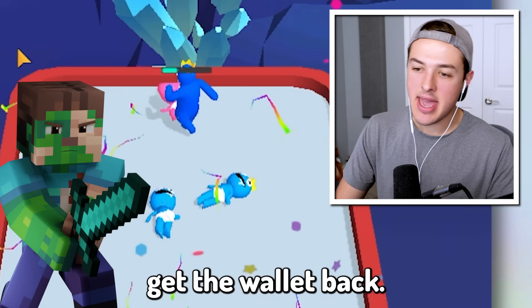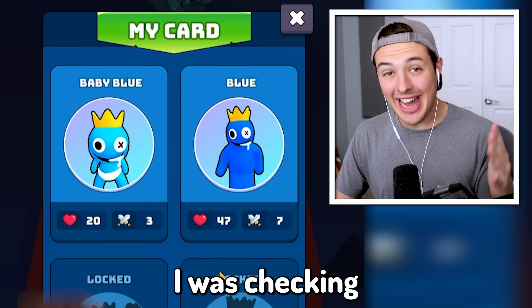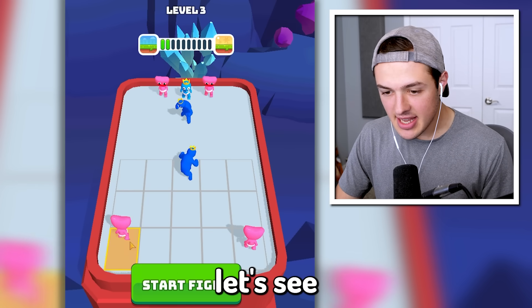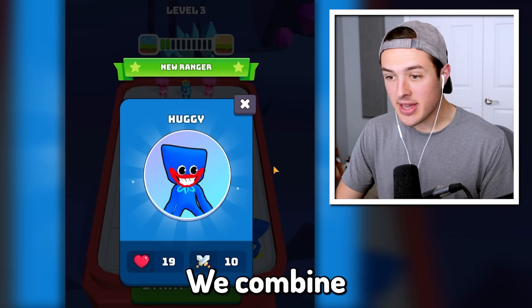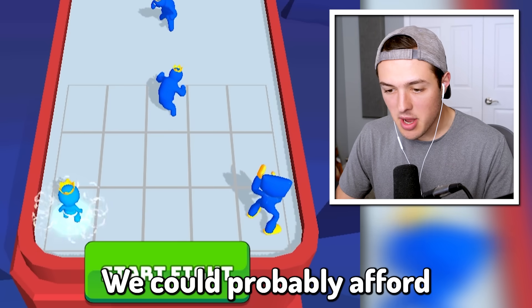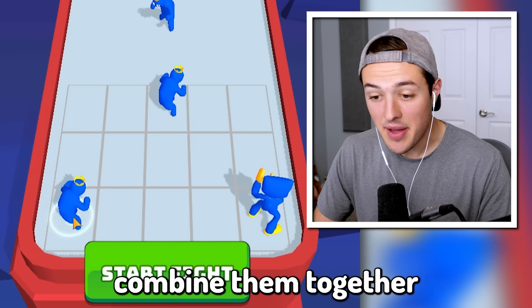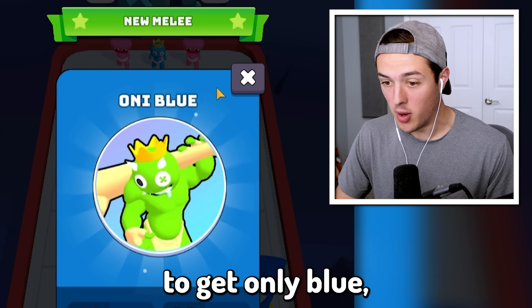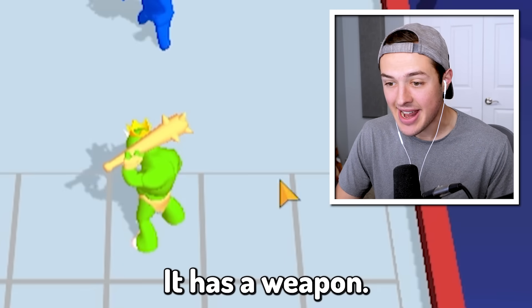I was checking out our cards, and it looks like we have access to a lot more upgrades. Let's see if we could combine these two guys — yeah, we combined two of the Pink Huggy Wuggys to get actual Huggy. We could probably afford to buy two more of the Blue guys, combine them together, and then combine them with the Adult Blue to get Oni Blue, which looks unreal — and it has a weapon!